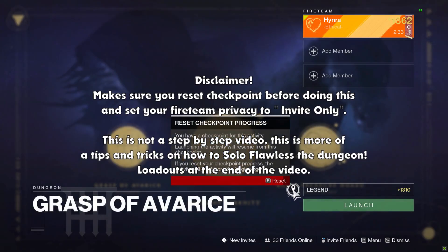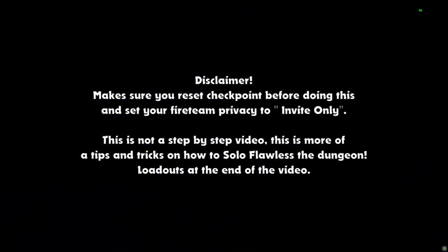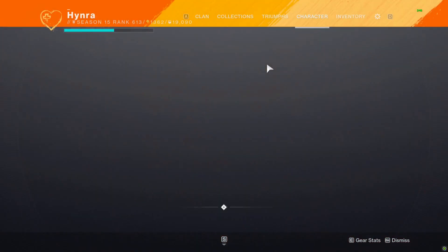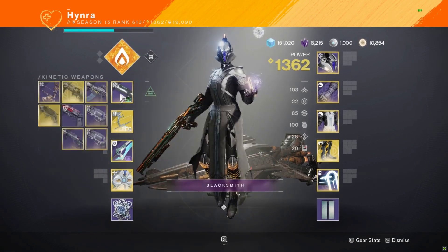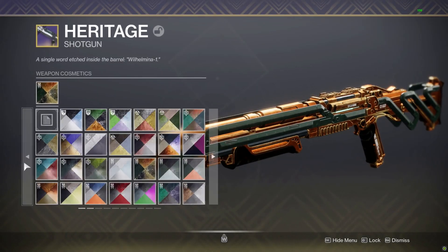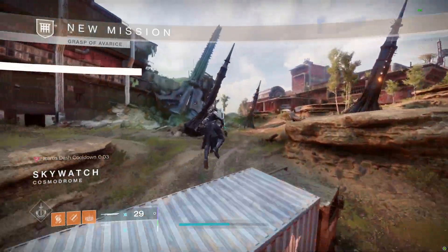Before the video starts, I'd like to have a disclaimer: make sure that you reset the checkpoint before you go into this dungeon, and make sure your fireteam is set to invite only so that nobody will join you when you're doing this solo. This is not a step-by-step video — it's more of a tips and tricks on how to solo flawless the dungeon, so make sure you're at a decent light level and have an idea of what to do on each encounter. I'm going to go through this dungeon as a Warlock, but you can use any class you want.